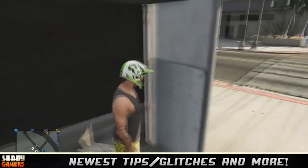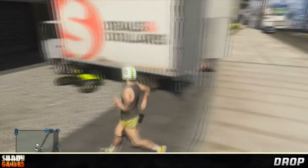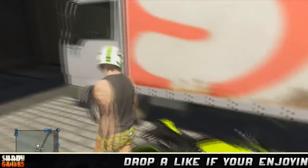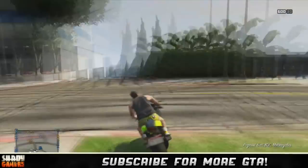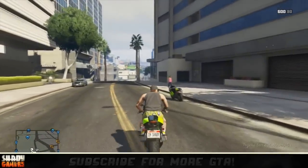Get back on the motorcycle. Sometimes the mule will be in your way, so get in the truck and move it out of the way. Then get on the duplicated motorcycle and make your way down to Los Santos Customs.